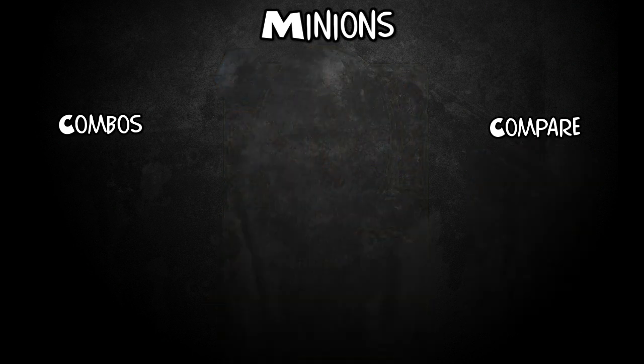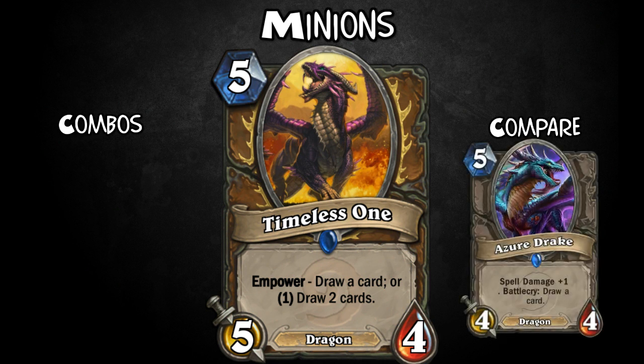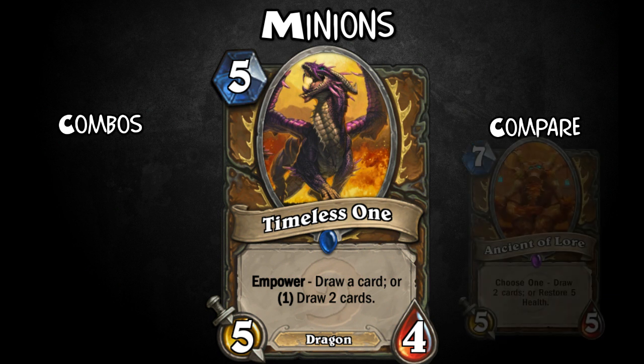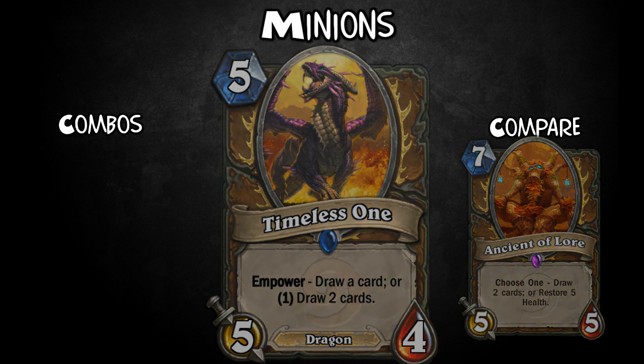Next we have Timeless One. For 5 mana, it's 5-4 with Empower: draw a card, or pay 1 extra and draw 2 cards instead. So like Acolyte of Pain without the spell damage — a good way to put something on the board yet replenish your hand. In most cases, getting the extra card is really worth it, so you'll probably always want to play the 6 mana cost.